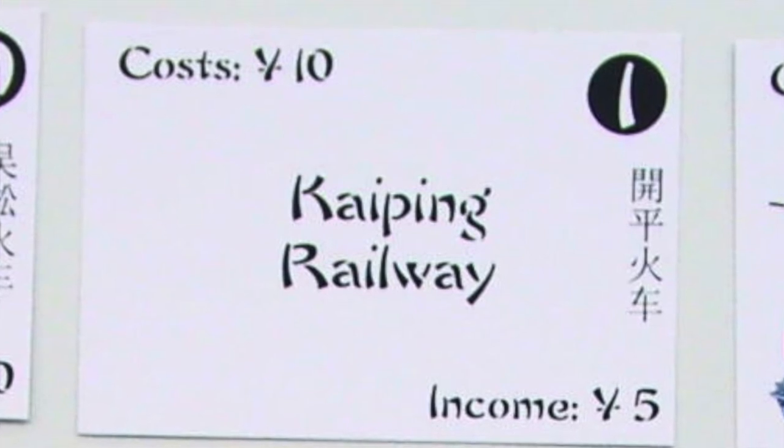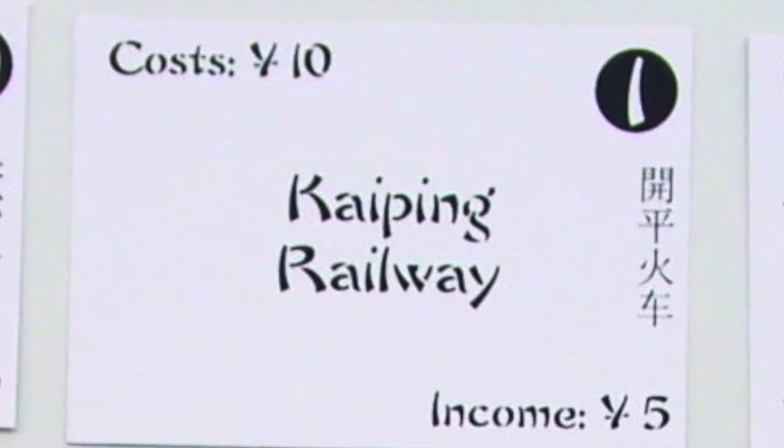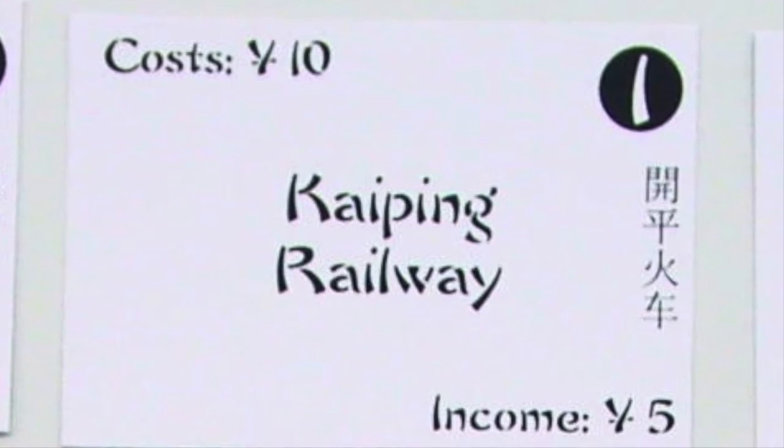P-1 has a minimum bid of 10 yuan and pays 5 yuan income at the start of each operating round. It has no special power.